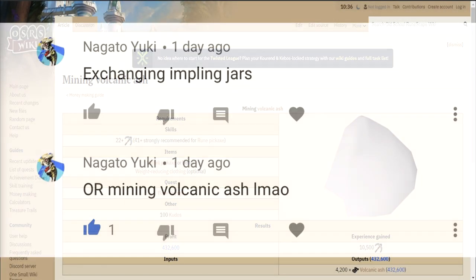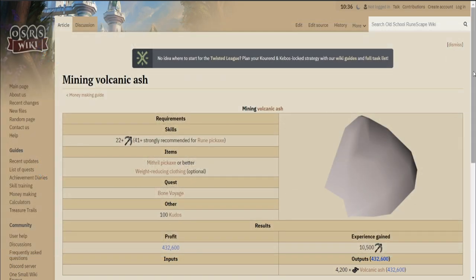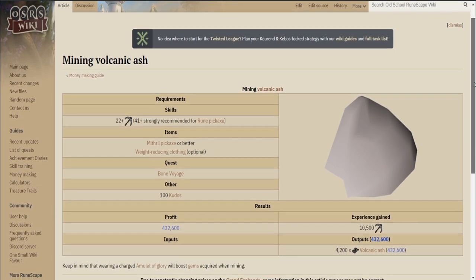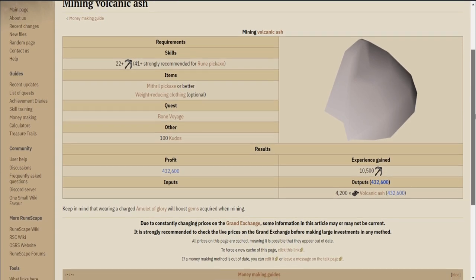For today's video we will be doing mining volcanic ash. A viewer wanted to see either exchanging impling jars or volcanic ash, and since we've already made a video on the eclectic implings, I thought we'd go ahead and do the ash — but that doesn't mean we won't do the exchanging implings later on in the future.